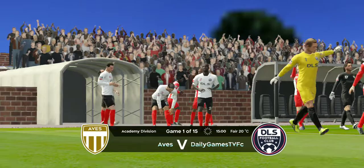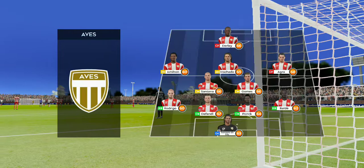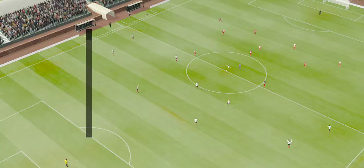The players are out now for the opening fixture of the academy division today. There's been a lot of talk before the match about how these two will line up. Let's see what the managers have gone with. This is how the home team is lining up, and the away team have gone with this formation.